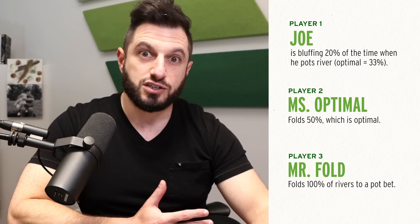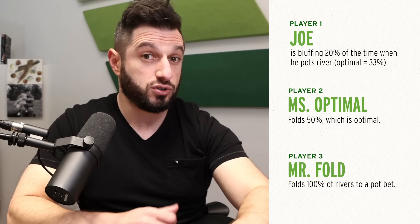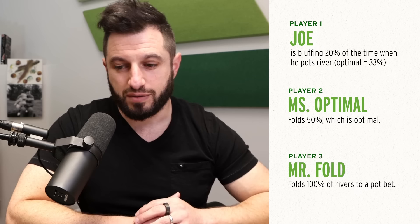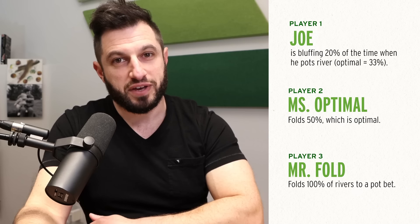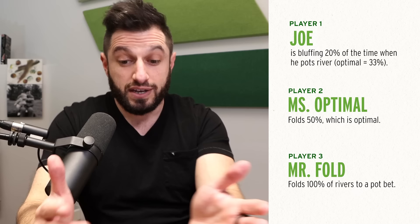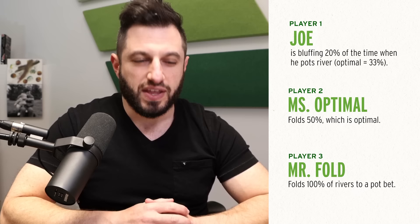Mr. Fold broke even while Ms. Optimal lost $200 — and that's because despite her playing perfectly and Mr. Fold playing terribly, his strategy was exploiting Joe, who was playing only slightly badly. This is a strategy that is certainly closer to optimal, but Mr. Fold is making the most money — or in this case losing the least. Now obviously if you put Mr. Fold up against a Mrs. Bluff, who bluffs every river, Mr. Fold would be in a lot of trouble and he'd just lose a lot more pots. In actuality, what happens in the game is he's facing river bets all the time and always folding the pot.